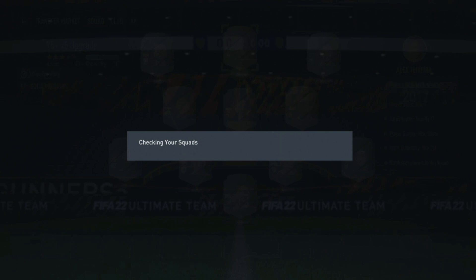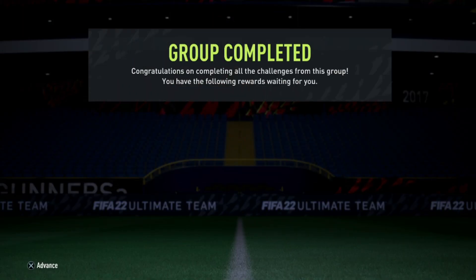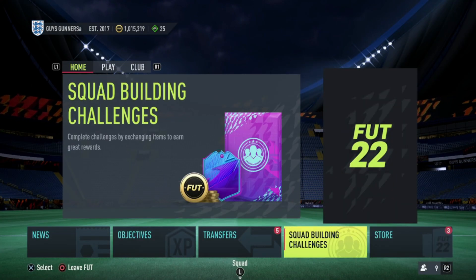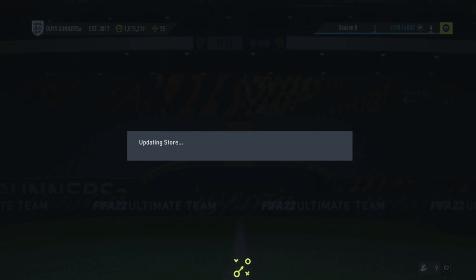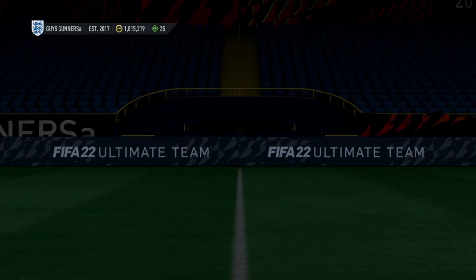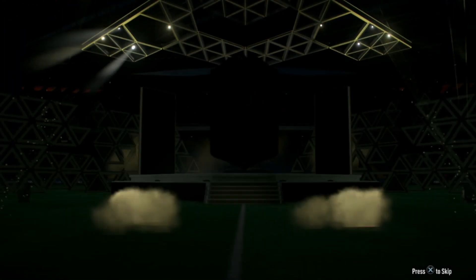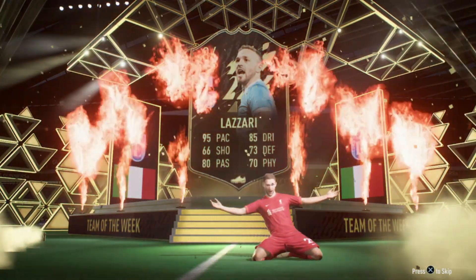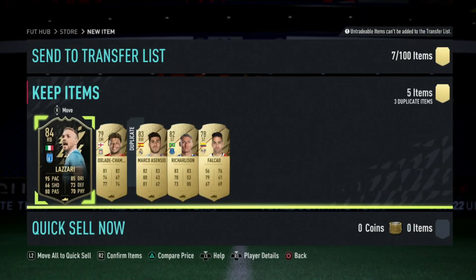My overall recommendation is to grind the first method to make coins while also grinding the second method. If you do both together, you'll be able to craft more of these 75x5 upgrade SBCs and pack the best players possible. That's going to be all for today's video — I hope it helped. Drop a like and subscribe. Here's a quick example of the cards you can pull: an 84-rated card in Formula Zari — nothing special, but the more of these you craft, the better players you'll pull. Make sure to drop a like and subscribe and join my FIFA Discord. Thanks for watching — I'll see you in the next video.